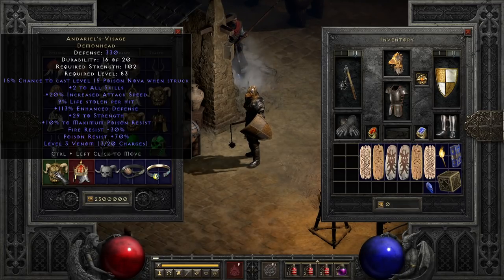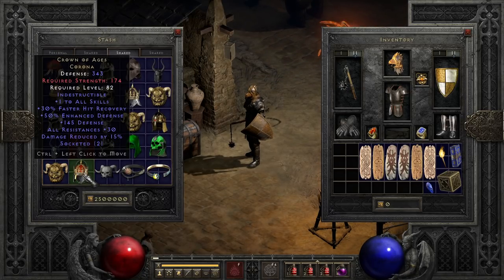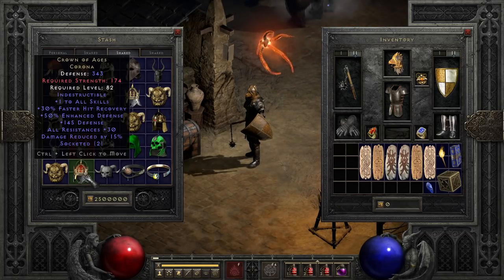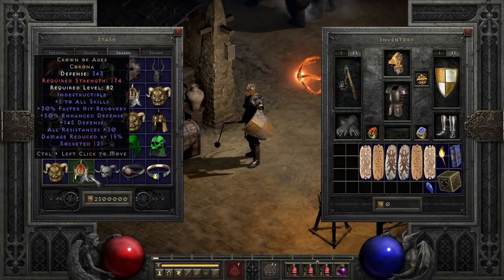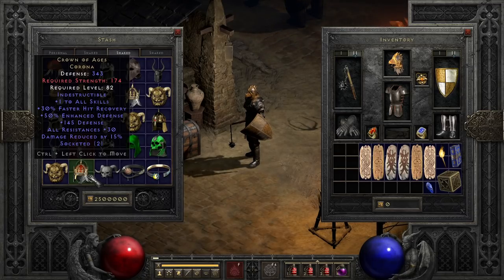Next is an often adored helmet that is actually kind of hard to find and super stat hungry, and that is Crown of Ages. Packing plus all skills, faster hit recovery, resist all, and a percent damage reduction along with natural open sockets, it can be a nasty helmet in the right hands, especially if you find great items for those sockets. While I rarely recommend this helmet on builds outside of certain meme builds, it is a really strong option if you have the strength and setup to support it, and the need to be in the thick of things thanks to its massive flexibility and survivability perks.